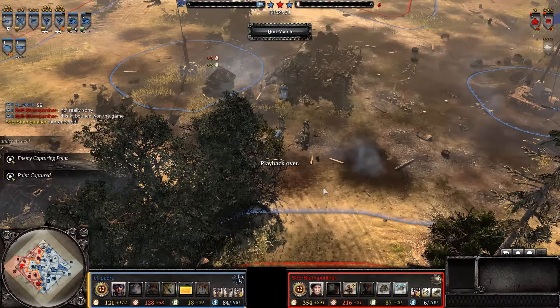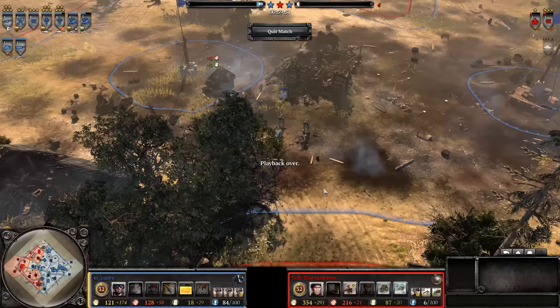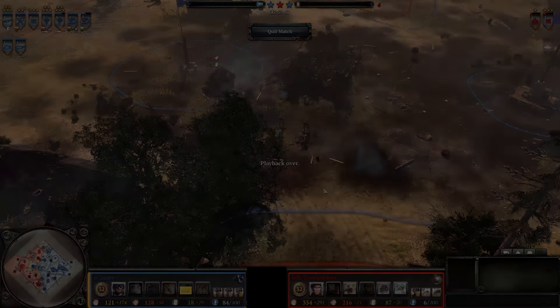And that King Tiger bounce did win the game — so unlucky loss to Sturmpanther, lucky win to El Padre. Thanks so much for tuning in, guys — that was a doozy of a game, 59 minutes long, just shy of an hour. I'll see you guys all soon — this is Conor O'Rourke signing off, take it easy everybody.